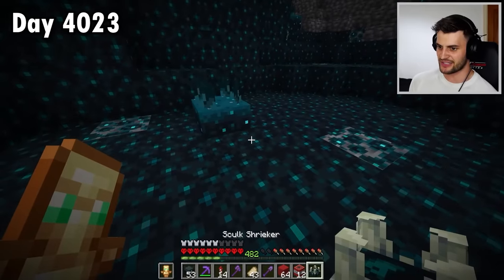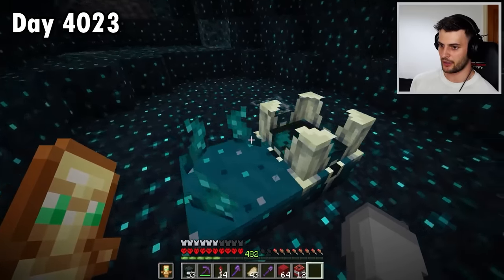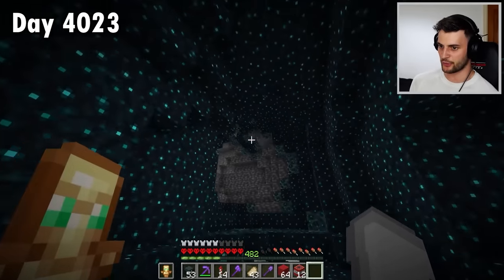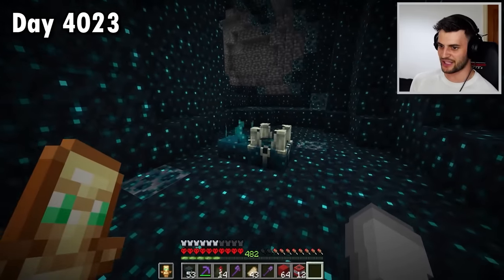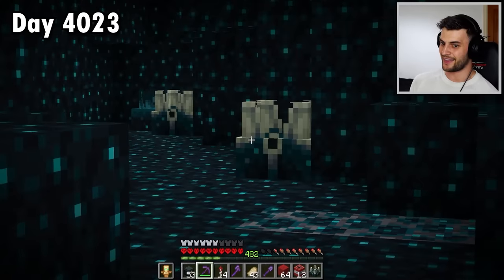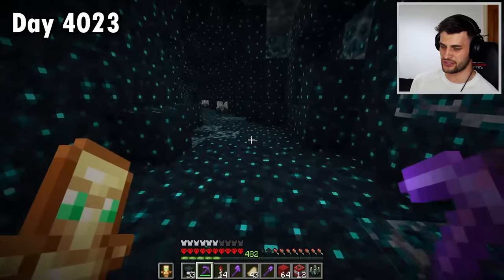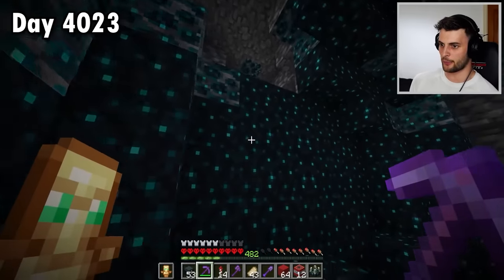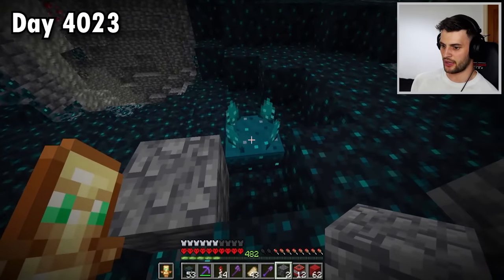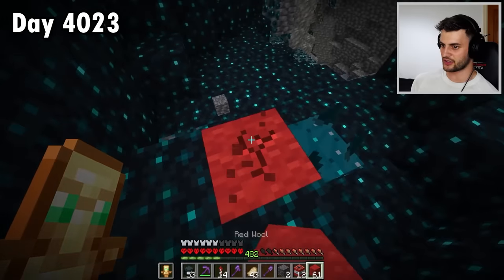I've confirmed on the wiki: if I place a skulk shrieker it will not summon a Warden. We can test that out — yeah, see, nothing happens. I'm activating it and it makes a cool noise but it won't summon a Warden. If you want to build in this area, use wool because it doesn't activate these things. Mining a shrieker activates it, but placing one you've picked up won't light it up — it's not dangerous.